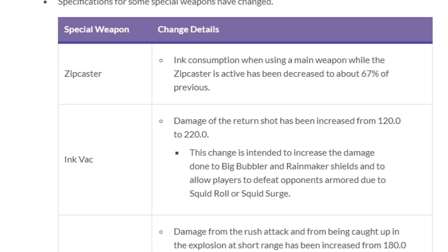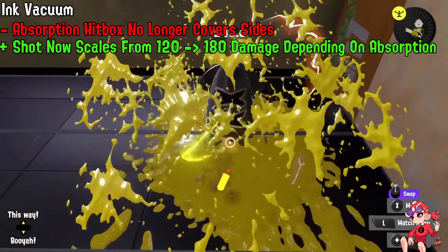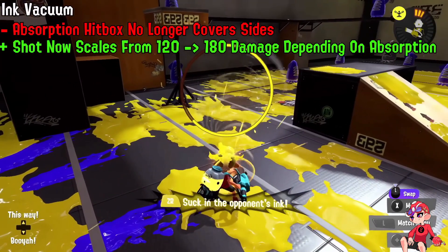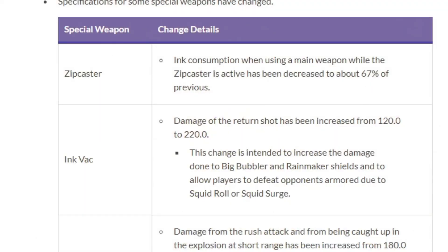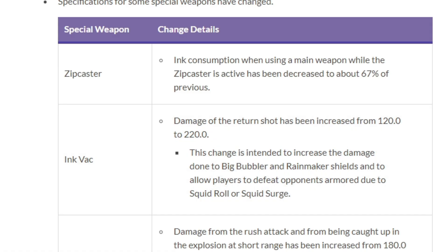Ink Vacuum got a change I wanted but in a less cool way. My idea was that the more ink you absorb the more damage you'd get, increasing up to 220. Instead, you don't have to work for it — you just get 220. We also see a new thing in these patch notes: the devs are actually putting explanations for some of the changes. We're actually learning what they're thinking about — why did this change happen?